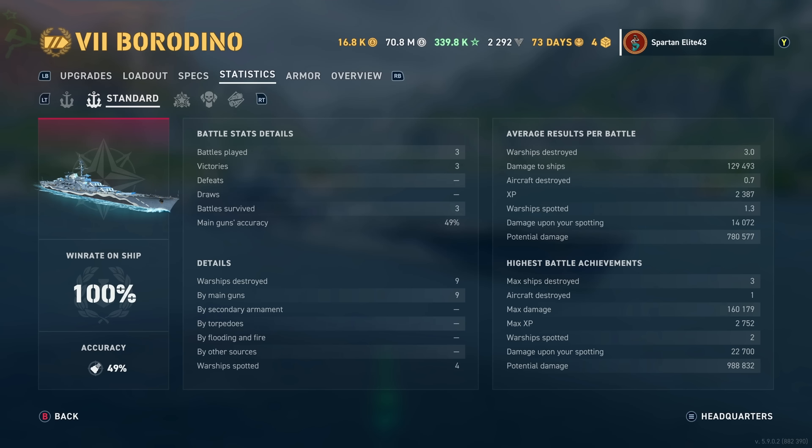130,000 average damage is legendary tier damage. That is Yamato-level damage output at tier 7. Average XP is 2,387 — slightly high due to not having lost yet. Potential damage at 780 is a little lower than expected, mainly because the teams I've been going up against have been questionable at best.